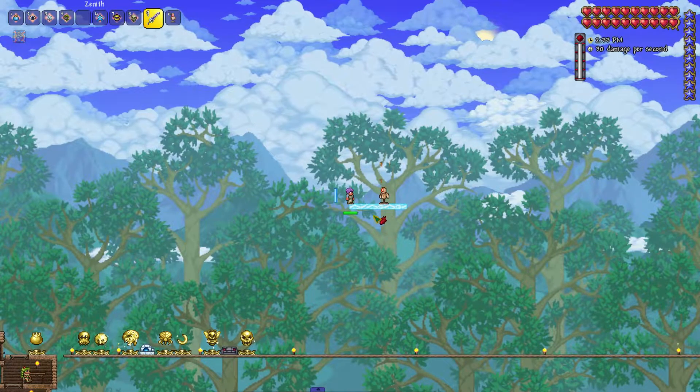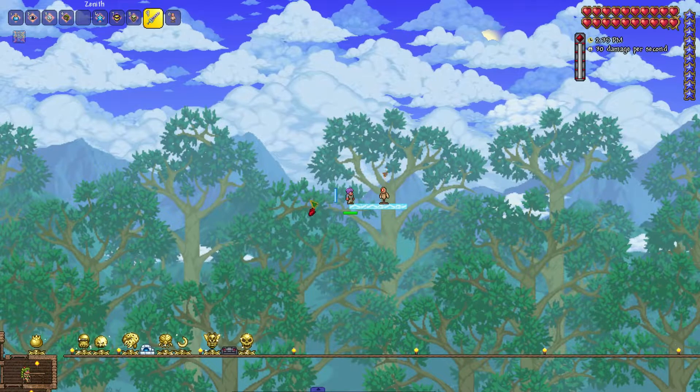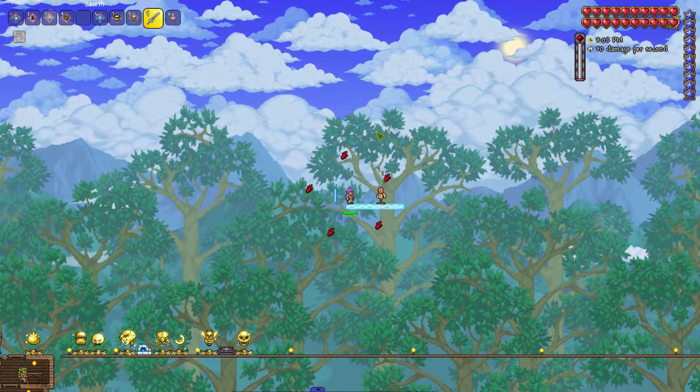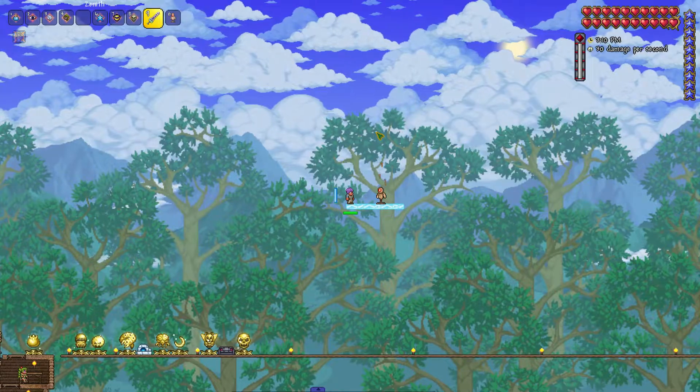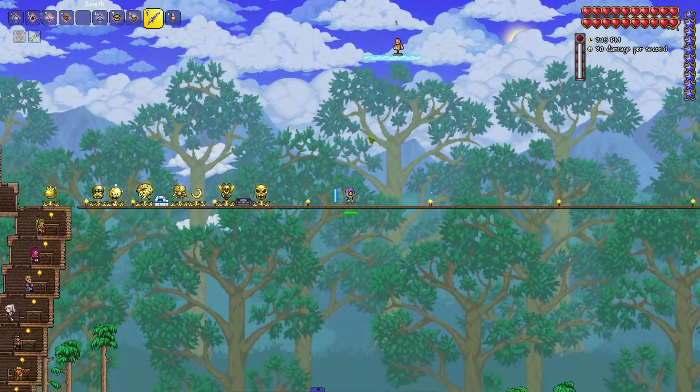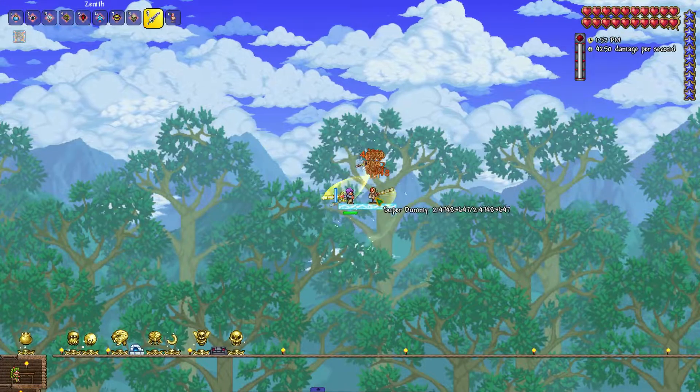The Mastery of Blood from the Brain of Cthulhu saps life from foes within a short range and stores them in hearts that orbit around you, with one appearing every 10 seconds or so. The tooltip says you can press a hotkey to absorb the hearts and gain health, but I found I couldn't absorb them until they were at max. It's a very strong mastery though.